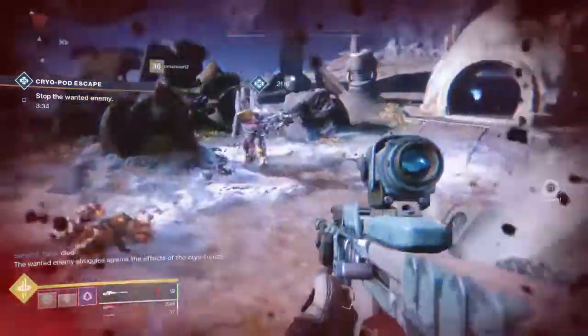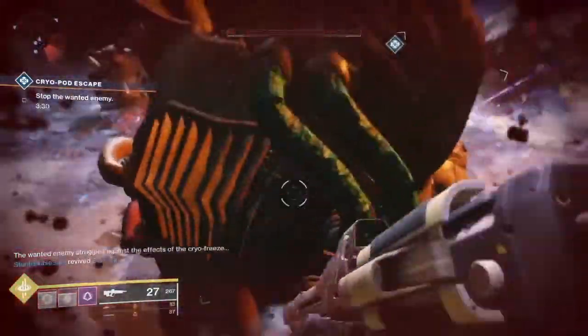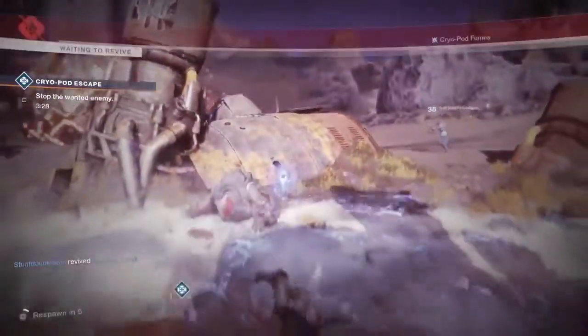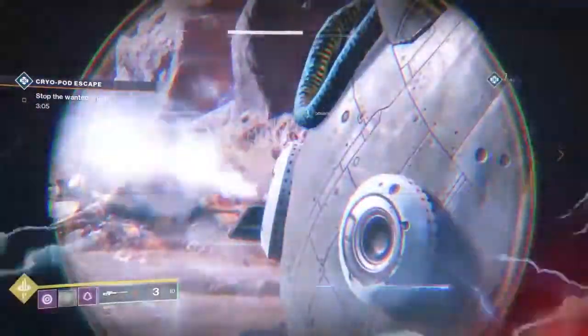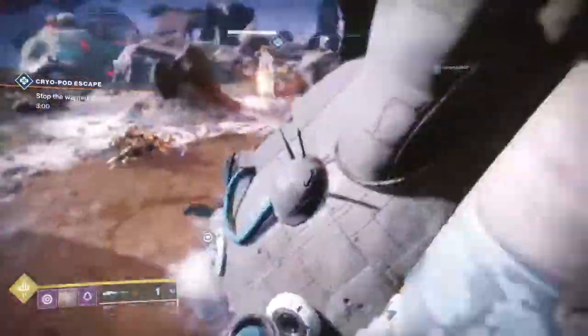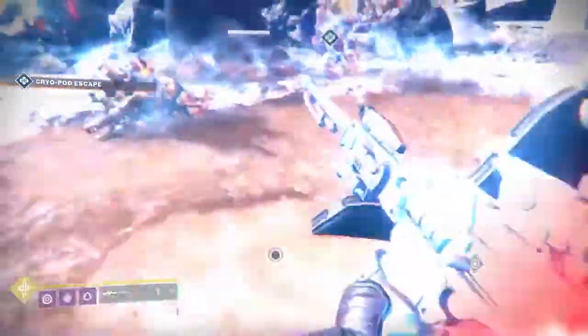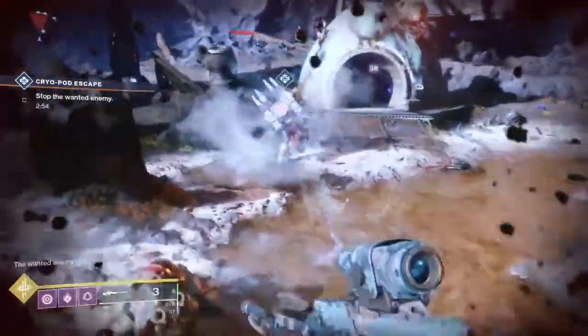Apologies for that bad death — the ground is very dangerous. After you've thrown the orb, the gas might disappear or it might keep going depending on how much damage you're doing to the boss. Once you've thrown about three orbs, just to be safe, you will start the heroic version of this public event.